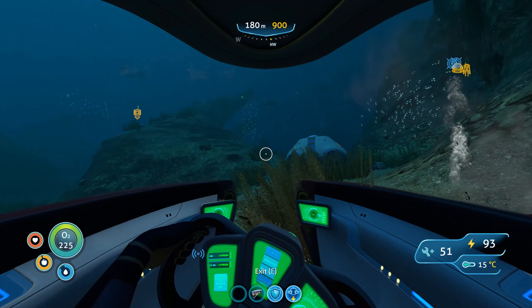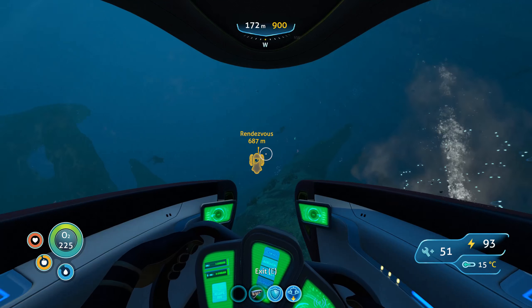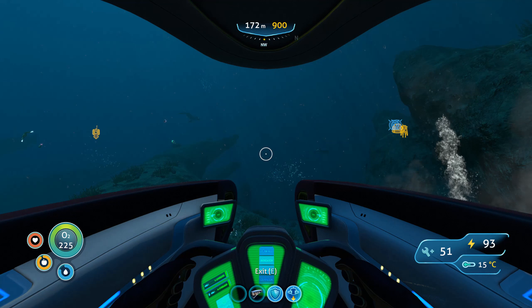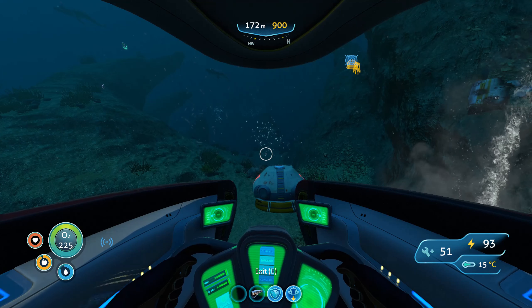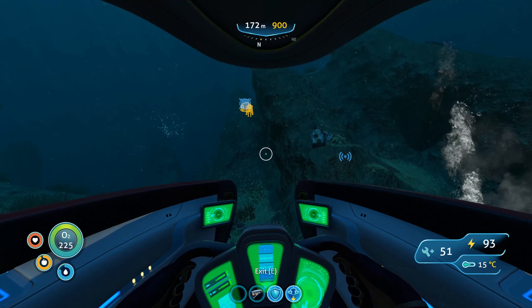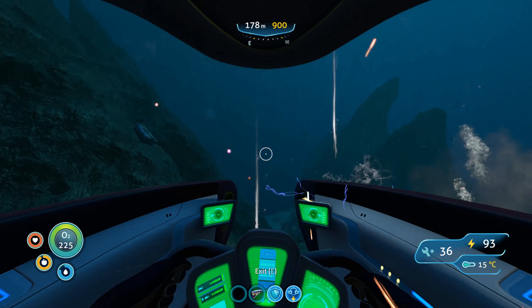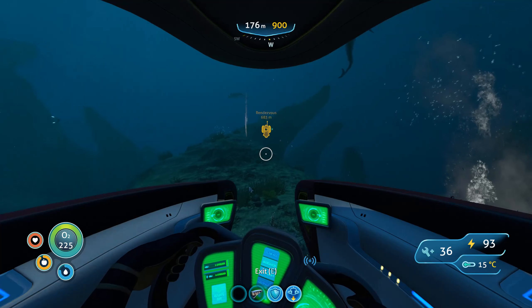I managed to find life pod seven over here. Keep getting attacked — I'm not sure what these are but they do pack quite a punch. What I did is I went to the back of the Aurora. I know there's a Reaper Leviathan fairly close by, so I just went to the corner and started heading southwest from there. I came out about here, and knowing the depth was about 200 I just basically searched until I eventually found it. The trouble is those things keep ramming the Seamoth and causing quite a lot of damage.